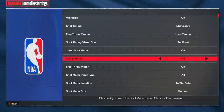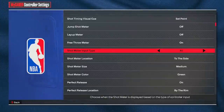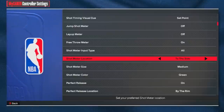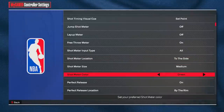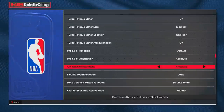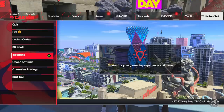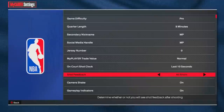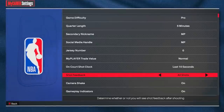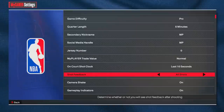I have my layup meter off for now but timing layups will be OP, so I'll probably turn that on eventually. Keep your free throw meter on. For shot meter location, you can have it by the head, below feet, or to the side — but since I'm not using my meter, that doesn't matter much. Make sure Pro Stick Orientation is set to Absolute. In regular Settings, turn Shot Feedback on 'All Shots' so you can see if you're shooting early or late and the contest level.